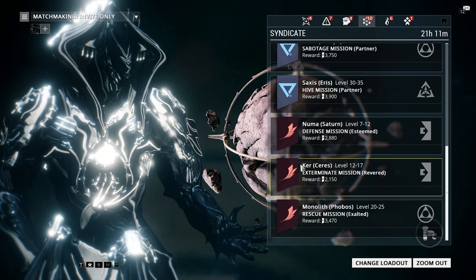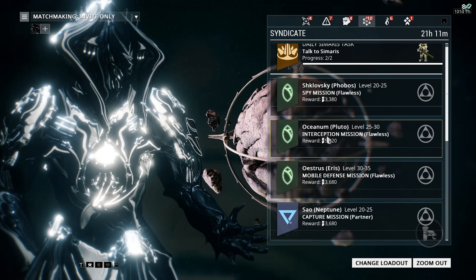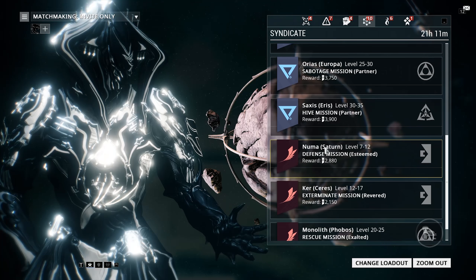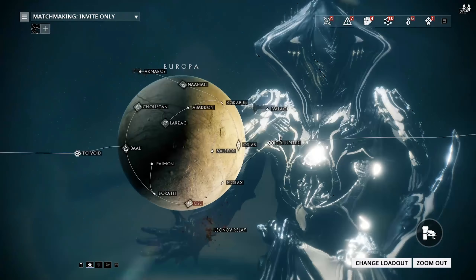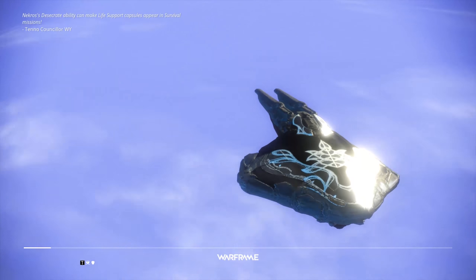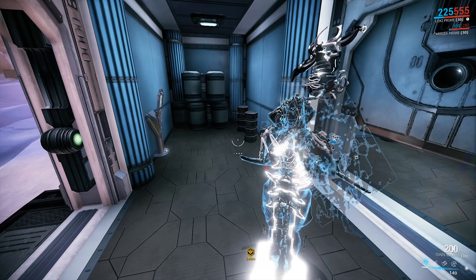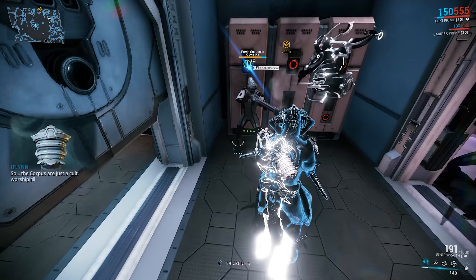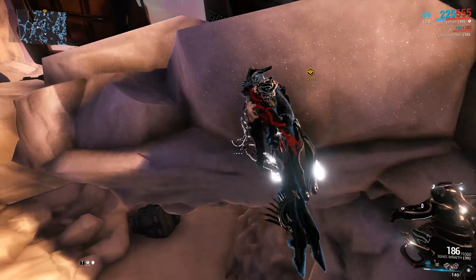Moving up to navigation, go to this little Syndicate symbol and then you can choose any mission you want. Defense missions are usually really easy to find the medallions in. Sometimes only 3 medallions spawn, sometimes 6 — it depends on the level of the mission. We'll go with this Sabotage mission right here because Sabotage is very fast, very easy, and it's a decently large tileset. There are a few places I would avoid for looking for medallions, but what you'll notice is if you look at the minimap you can see the little container icons — just go ahead and burn everything.